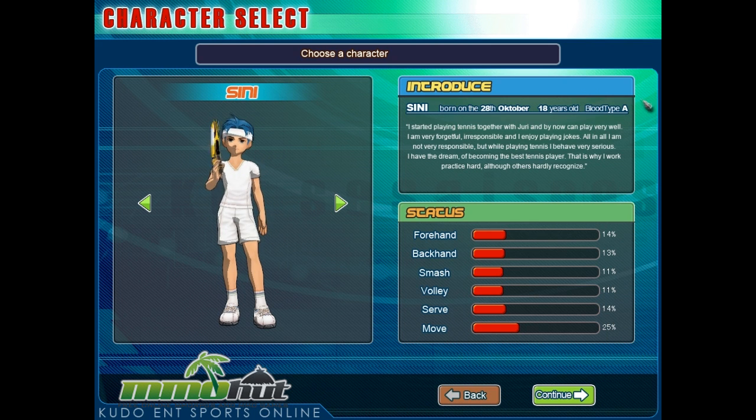I love how it tells you the character's blood type, because that's so important, you know. He's got A blood type? Can't play that guy — gotta play B type over here. But I'm gonna play Cine because he looks coolest.